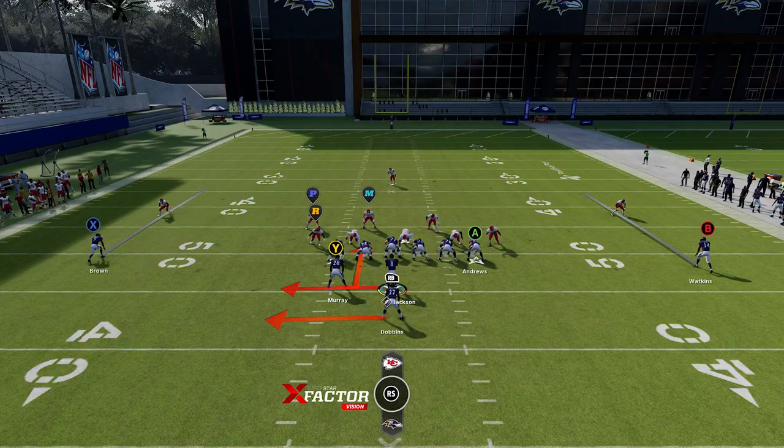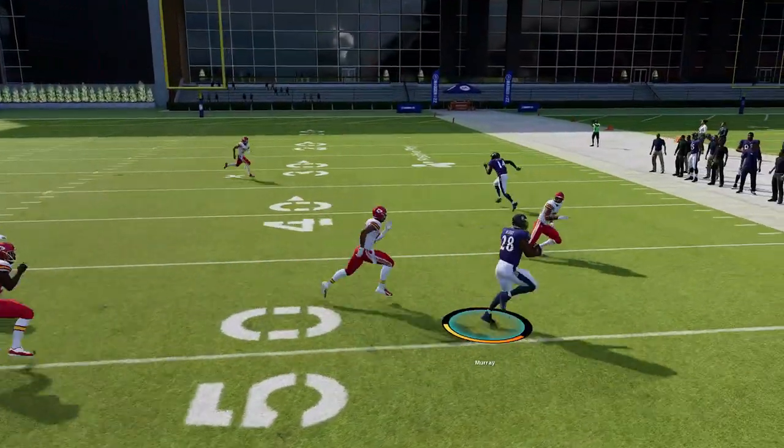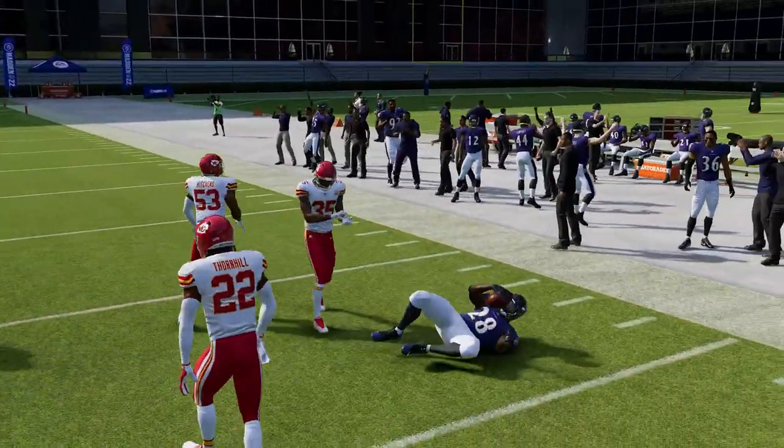In a play where I have an extra box defender, it's really going to be easiest for me just to take it outside and make an outside run and get as much as I can. But obviously I wouldn't be able to do that with the run play that I originally selected.